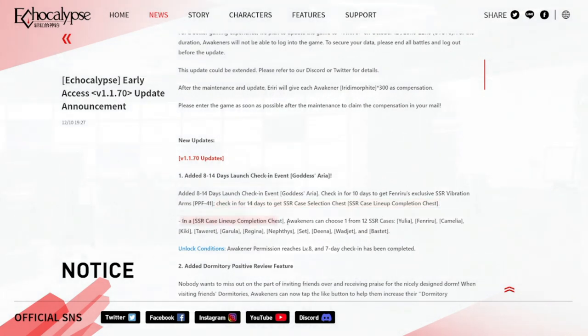This is the lineup that you can choose from — 12 SSRs in total. The choices are: Julia, Fenriru, Camellia, Kiki, Powerette, Garula, Regina, Neftesis, Diana, Wadjet, and Bastet.